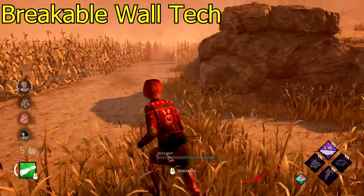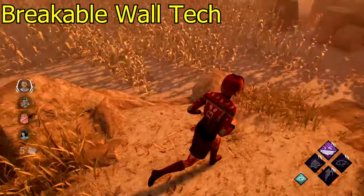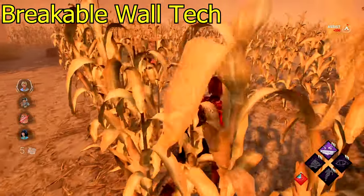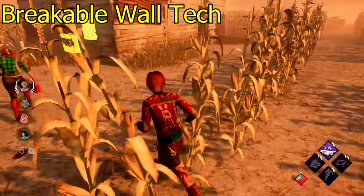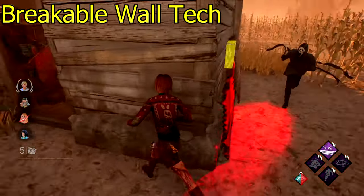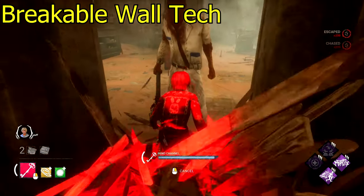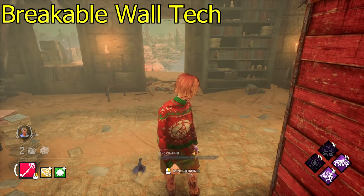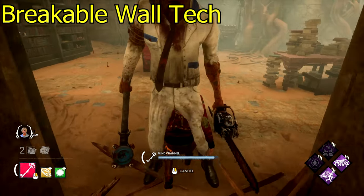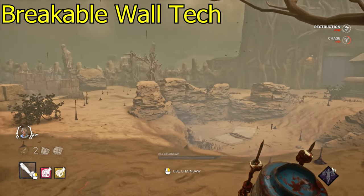The breakable wall tech uses the same principle as the window tech. If you have an item like a key, map, or clairvoyance — anything with an activatable bar — keeping that bar active gives your character no collision for its duration. You also need Urban Evasion. When a killer is locked into the animation of breaking a breakable wall, you activate the item, crouch with Urban Evasion, and walk through the killer. If the killer is tall enough, he can't even see you crouching through him.